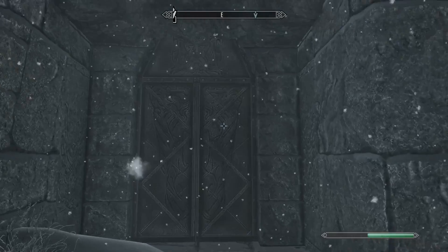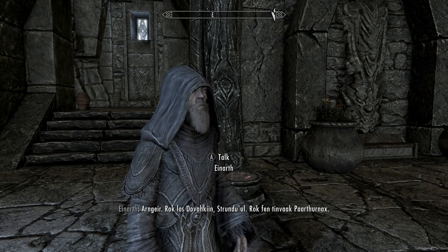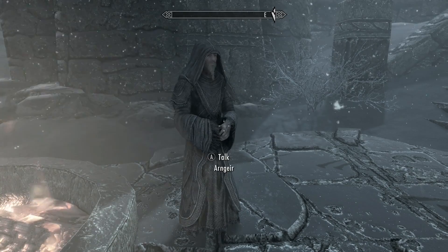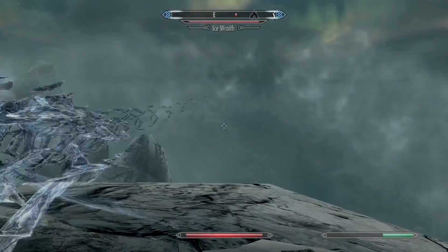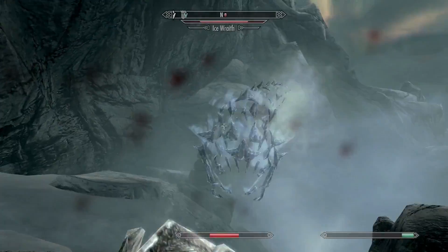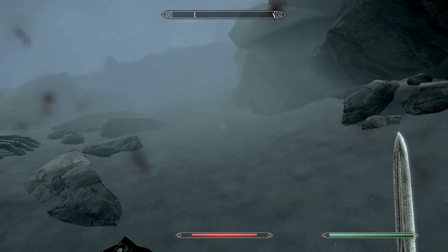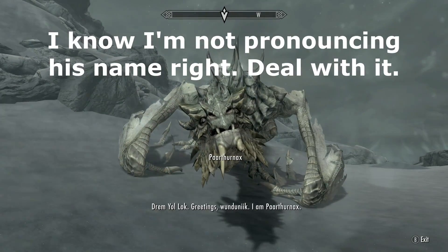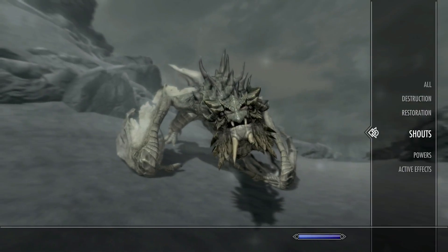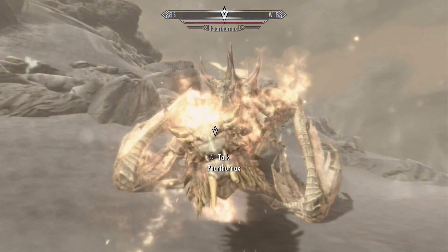Time to go back to the Greybeards. They refused to help until one of them had what looked like an aneurysm and they agreed. They taught me the Clear Skies shout to reach the top of High Hrothgar. The walk up was horrible — ice wraiths everywhere, and I'm still vulnerable to magic. They died, but not before wasting a lot of my potions. At the top was Paarthurnax, a friendly dragon who wanted me to shout at him as tradition.